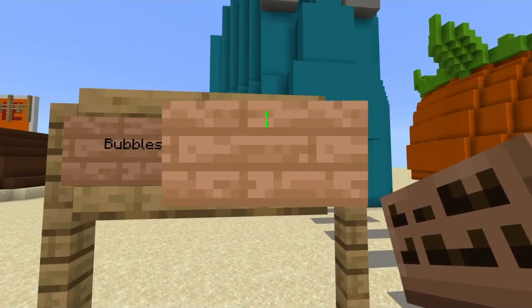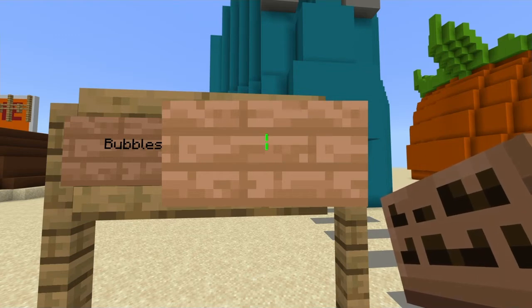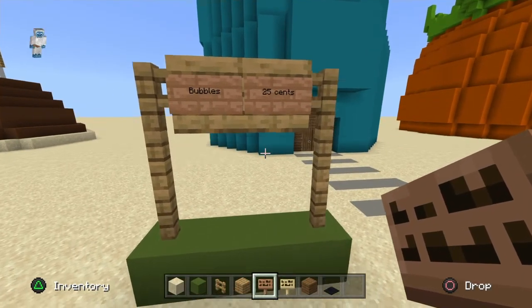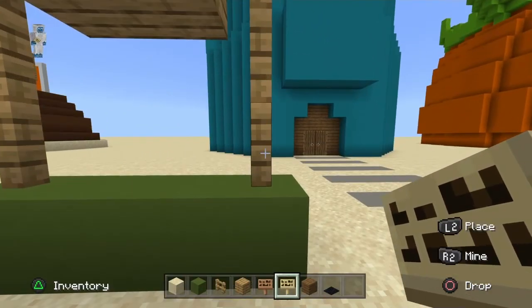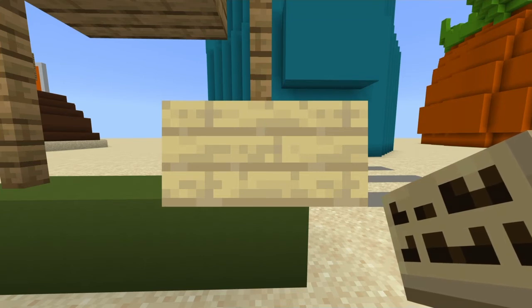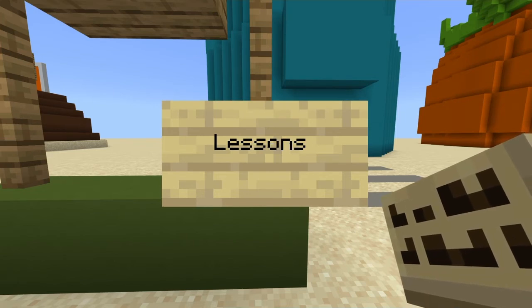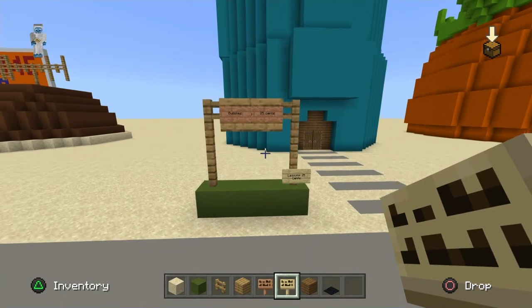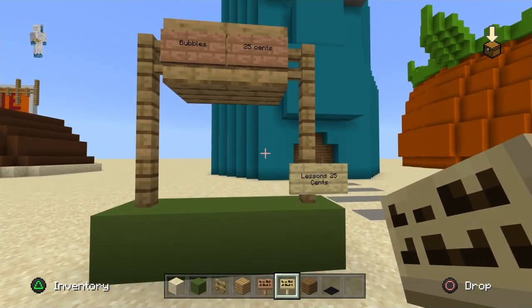This time go down one, right. We are going to put 25 cents, so 25. Alright, so that's bubble 25 cents. What we are going to do now is get out your board, go boom, go down one, put lessons. After you put lessons, we are going to go 25, 25 — space it, but don't space it — go down one and then put cents. Alright mate, that's it: bubbles for 25 cents, lessons for 25 cents.